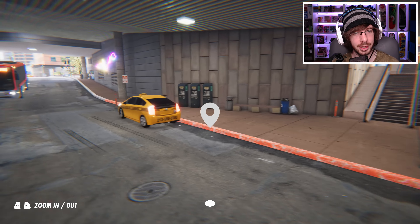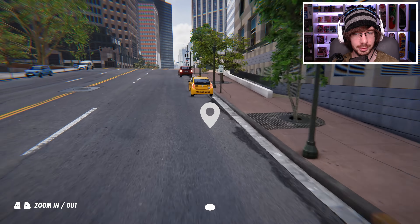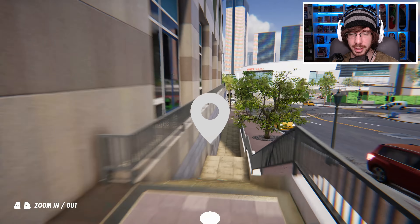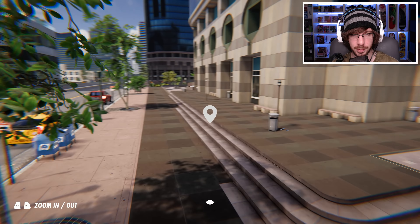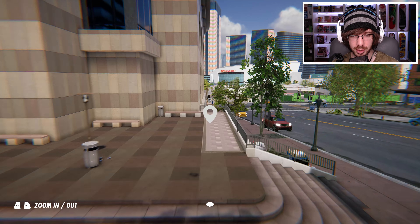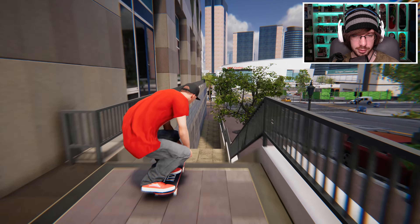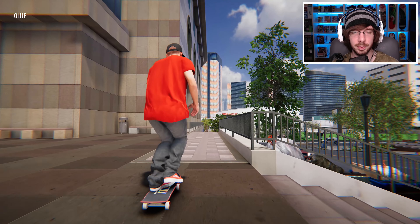I feel like I've done alright on this game so far today. I want to try to find another spot. I see something pretty interesting right here — I want to try a couple of things on this. First I want to try to clear the stair set, so let's find a good spot for that. I think about right here I can get all my pushes in, so let's just try to do a simple ollie down it. I feel like I'm clipping right there.